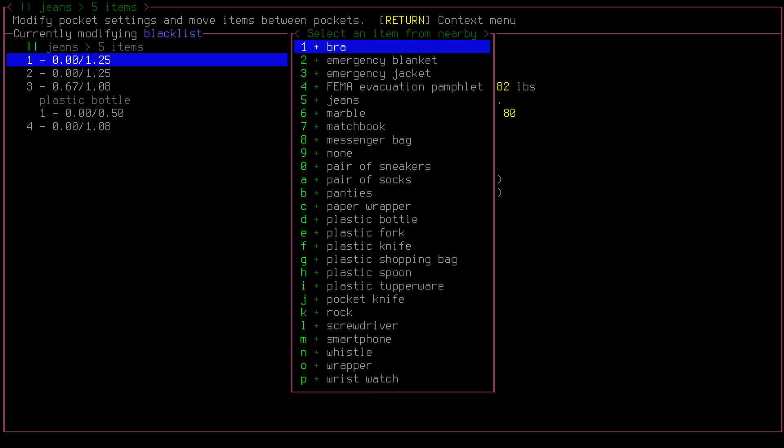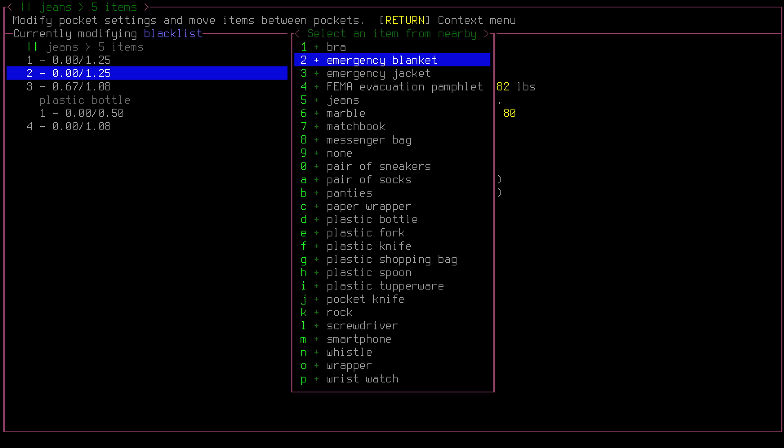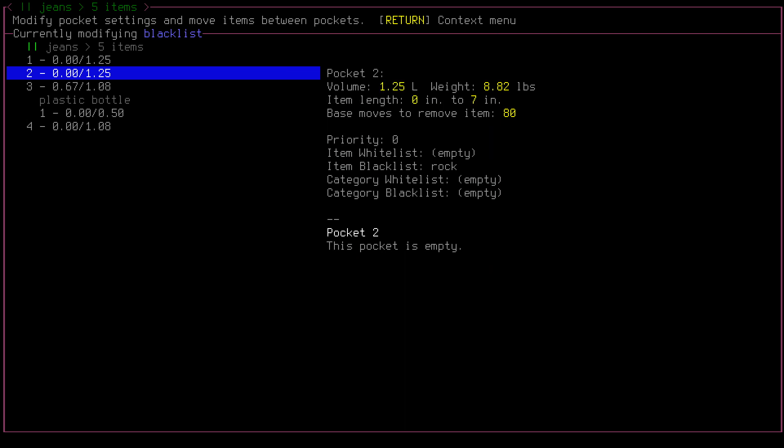We want to select Switch to Modifying Blacklist. Now that we're modifying the Blacklist, we select Whitelist Blacklist Item, press Enter, then forward slash and search for Rock. Press Enter again. Rocks are now blacklisted from that Pocket. We'll repeat the process for our other three pockets.